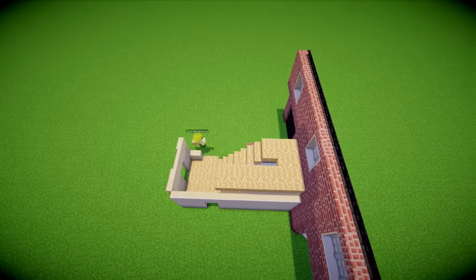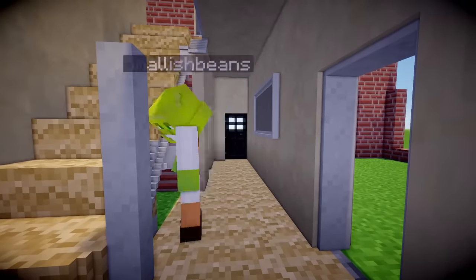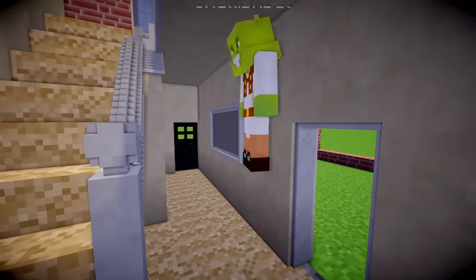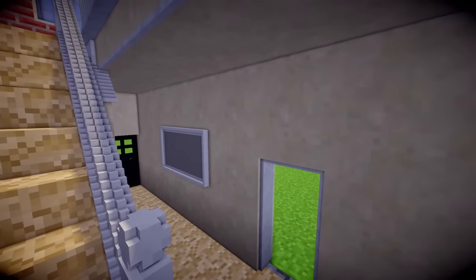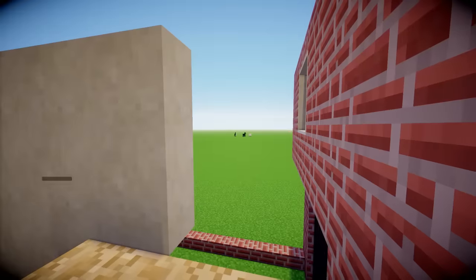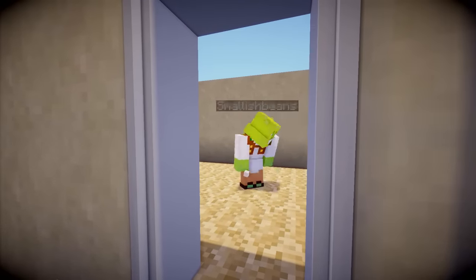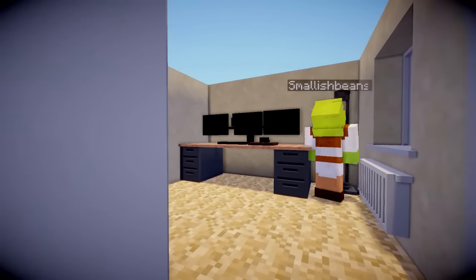We've got the hallway, we've got the little downstairs bathroom, we've got the stairs. The staircase and the banister took very long to build up the entire thing, but I think it worked out really well and it looks very similar to how it looks in real life. I can't do things like mirrors, so if you ever see some grey in a white frame, that's because that is a mirror. Here we have my office, which I'm actually sat in right now, so it's kind of weird.